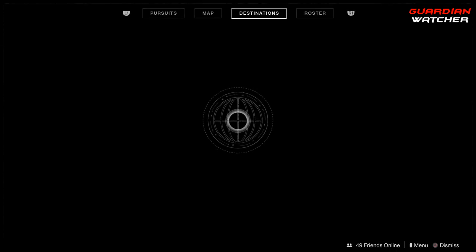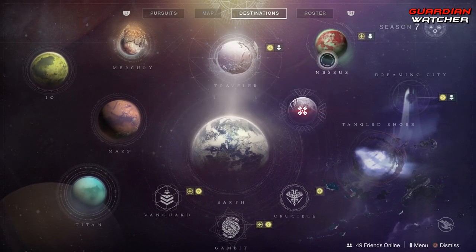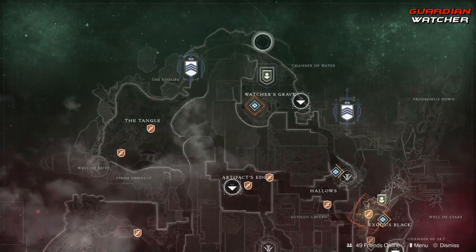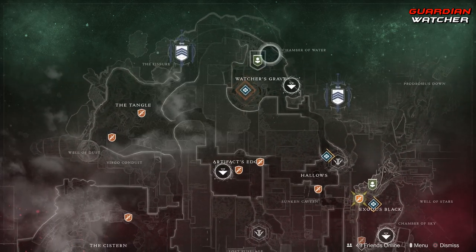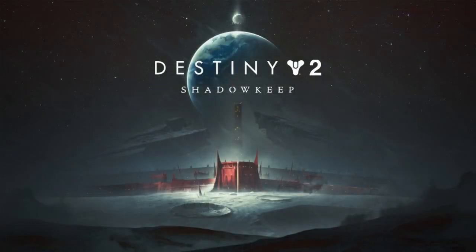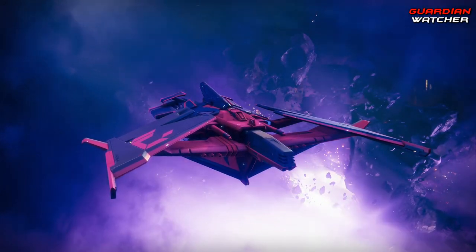Xur is located on Nessus and he is by the Watcher's Grave in this little area. Let's go find out what he has this week. Also, do not forget that come July 2019, I will be doing a new giveaway for Destiny 2 Shadowkeep, so definitely stay tuned for that.